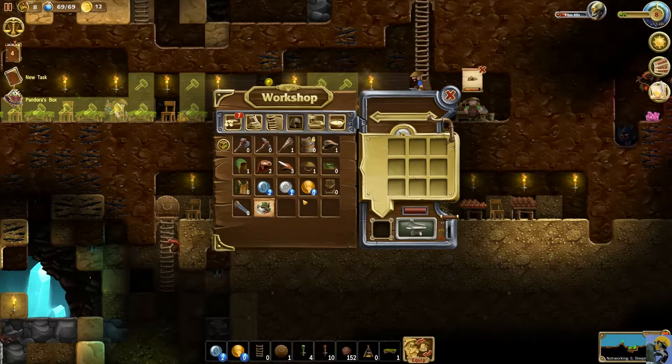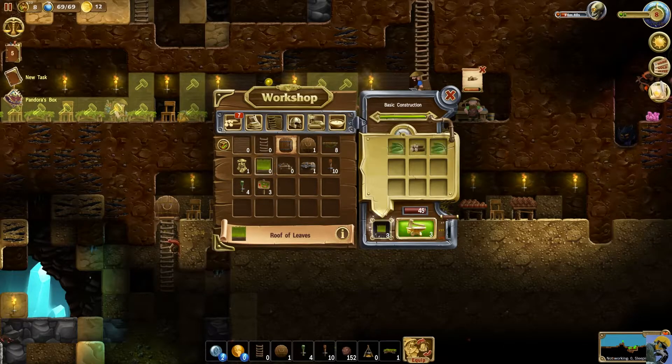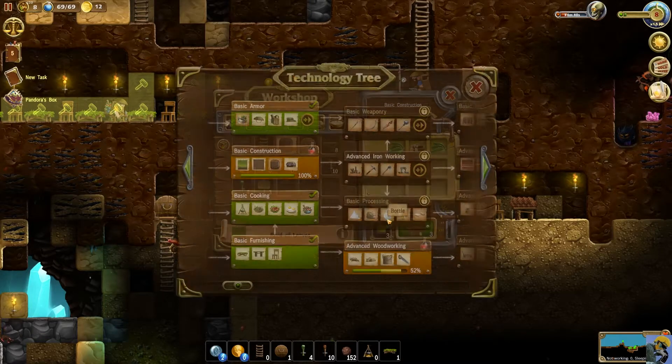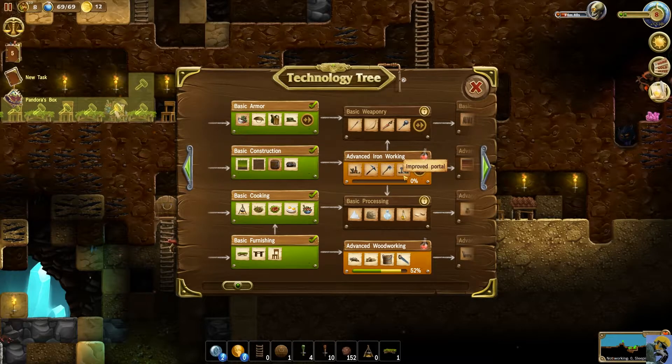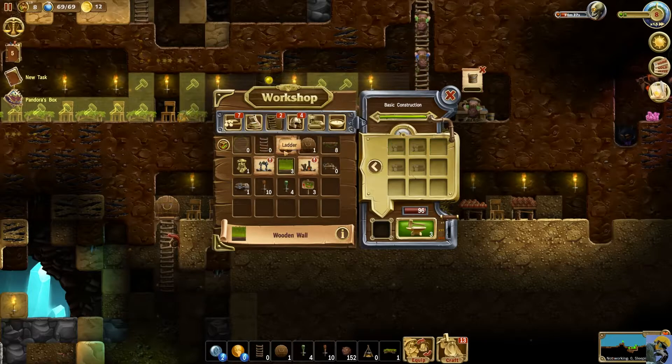Let me go back into crafting. I'll make this just to make it — it levels up this part of the tech tree so we can get to advanced ironworking, which seems pretty cool. Then I'm really going to just go back over here and make a bunch more of these wooden walls.